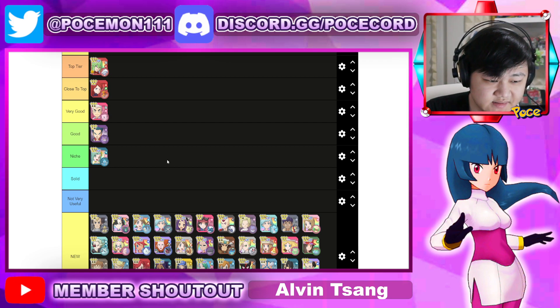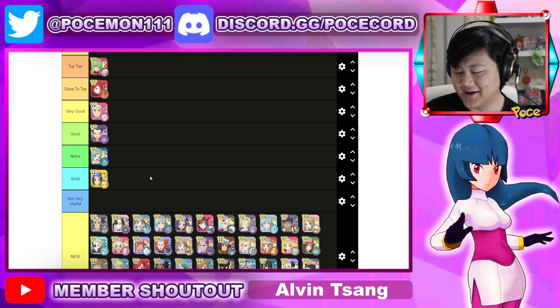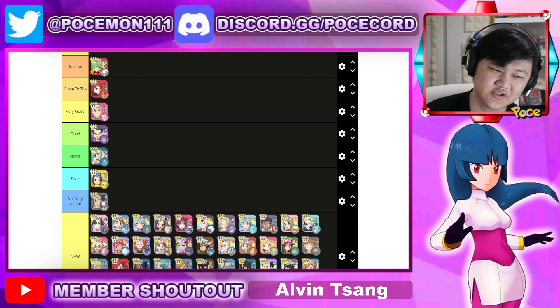Moving on to the solid tier, we have Pikachu — has some potions, could do a bit of damage with Thundershock, either using Power Reserves or Prowess's energy and all that. And then in not-very-useful, we'll probably have Wickstrom — he doesn't really do anything unfortunately. That's what we've got there.